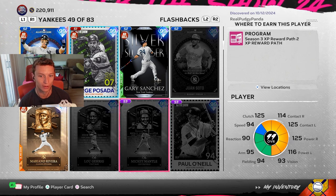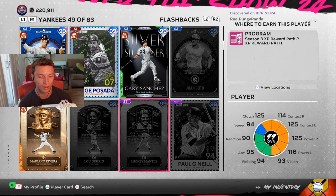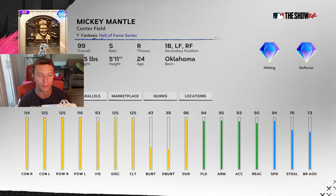Everyone was able to use Mickey Mantle very easily. This year it's going to be the same thing as long as you play the entire XP path. If you remember, the first XP path for Season 3 to get Hank Aaron was not that bad. This one shouldn't be too bad either — 114 contact on the right, which is a little less than normal.